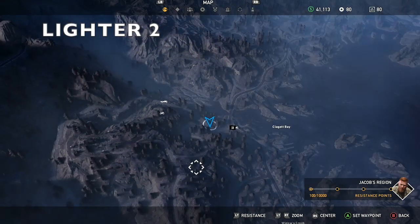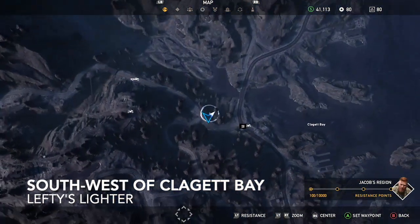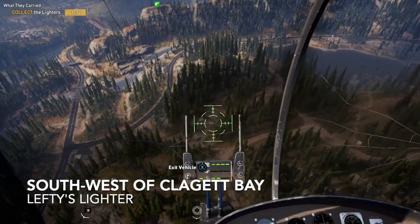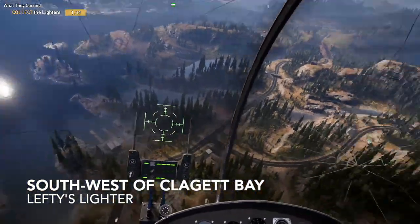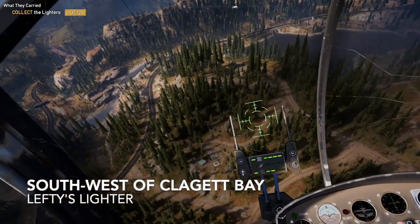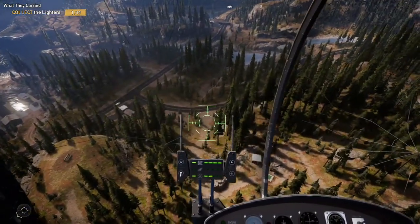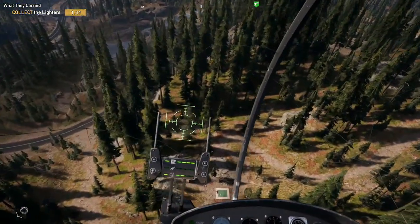So the second lighter is at Calic Bay — I hope I said that right. Basically you're going to be by this bridge area where I found it. You can also see this docking area where my waypoint was. You can look for that — I'm sure your map will be a lot clearer than mine. I just restarted the whole game. If you're flying it'd be easy to spot, but you can also drive in. Right now I can already see the green bunker doors. You can see the docking area to the left of me — you can use that as a waypoint to help out. If not, you can use the roads I showed on the map to figure it out.